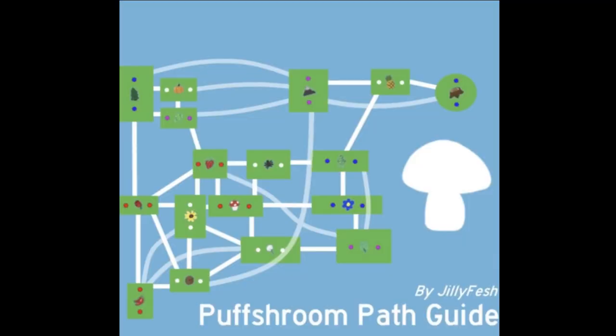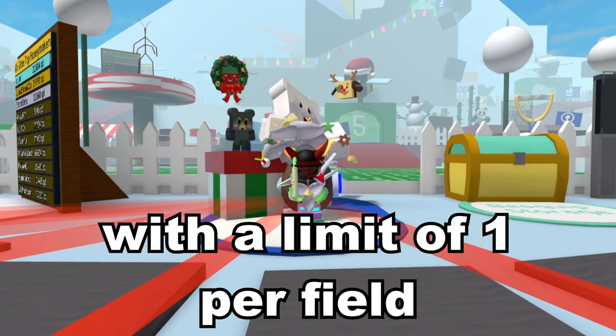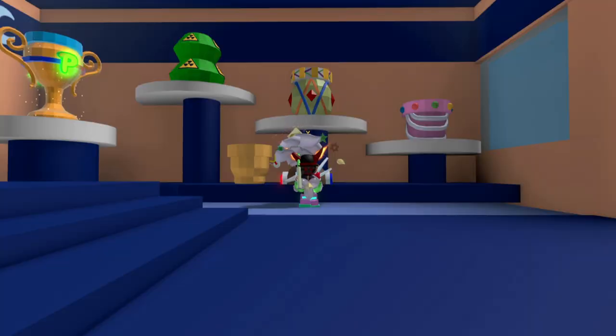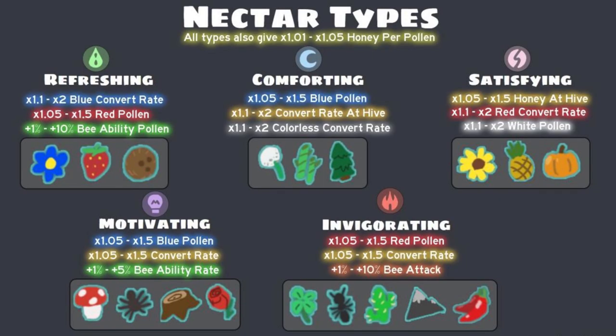Knowing how puff shrooms travel can help you a lot in getting them to the fields you need — take the time to memorize this chart, or come back to this video whenever you need. For your Beastmas quests, you will most likely get some asking you for specific nectars. You can get nectars by planting planters in fields. Only one type of planter can be planted at any time, with a limit of one per field, and a player can only have a maximum of three planters active. If a planter's crop starts turning brown, it means the field has degraded and it grows a lot slower. It's best to move planters to different fields to avoid this. Planters grow faster if you are in the same field as them, and having a shy bee or multiple shy bees in your hive also makes it grow faster, as they have a special passive called Nectar Lover. Here is how to get every type of nectar — take the time to memorize this, or come back whenever you need.